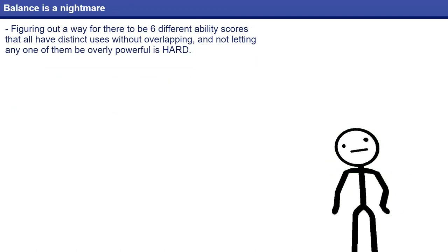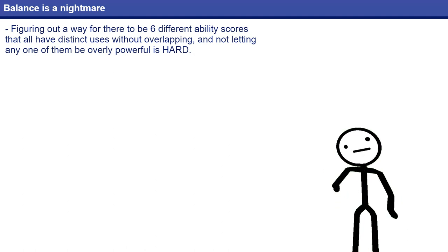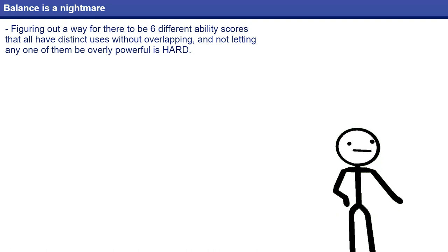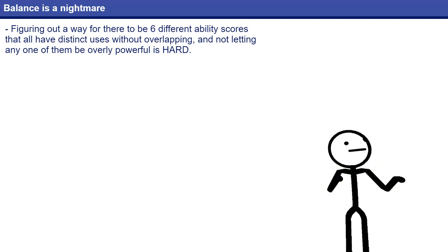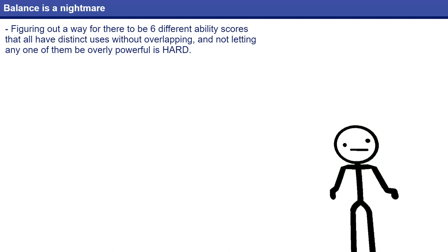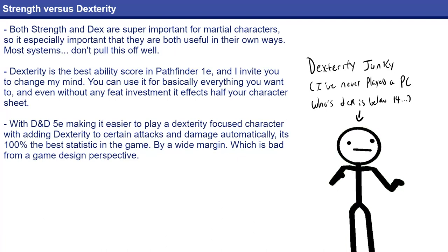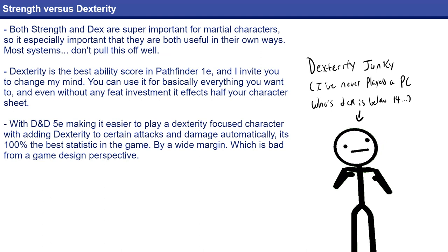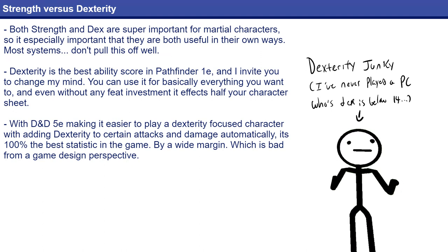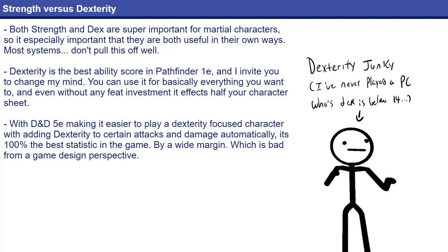Another important thing that makes Pathfinder 2e ability scores really good is balance. It's very hard to balance ability scores, because they're all general descriptors of what a person is — they're all different and pretty vague. Still, Paizo has managed to do about as good a job as you can. A big part of that is the difference between Strength and Dexterity, two ability scores that are frequently compared and really live in the same space, because they both represent your physicality. As such, frontline martial characters are going to be using both a lot. Let's talk about how Pathfinder 1e and D&D 5e handle Strength versus Dexterity.